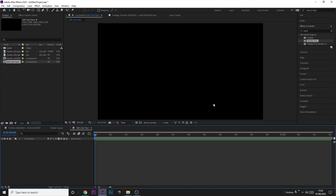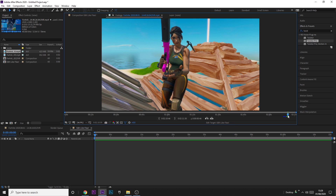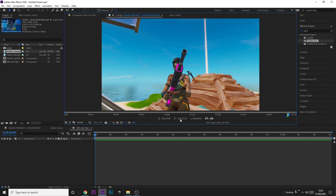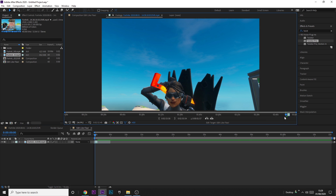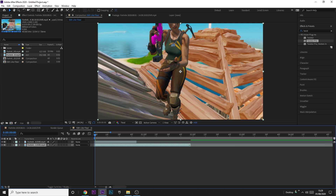Now you've got your cinematics, come into After Effects and grab your cinematics to bring them in. Come over to the project on the top left, click on one of them, and come over to where you get the cinematic. Put your playhead to the start, click the in point, put your playhead to the end of where you get the cinematic, click that, then drag it onto the timeline. Do the same with the other one and drag it on as well.